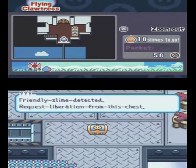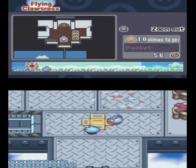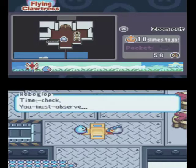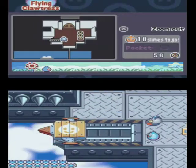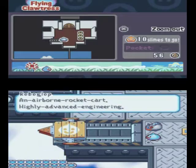It's got ten slimes. Friendly Slime detected — request liberation from this chest. Awesome. And here we have Roboglop. Thank you for liberating me, Ryan. Time check, you must observe — an airborne rocket cart. Highly advanced engineering.